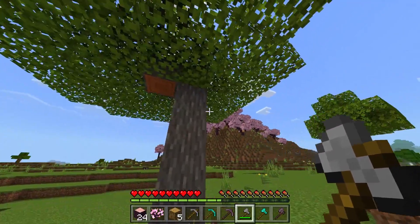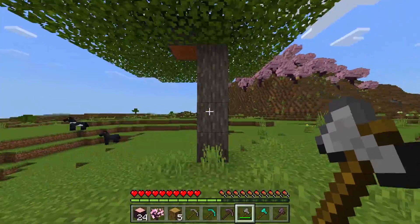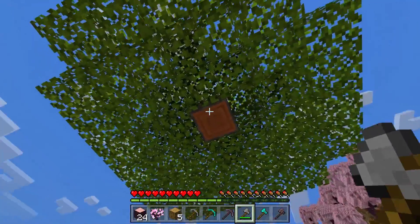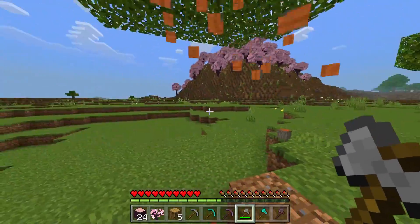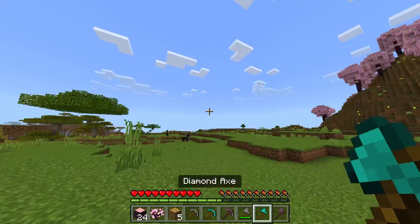Now let's try this acacia tree — something feels a bit off about it, but let's mine it. It did miss one block, but basically all of it is gone at once.